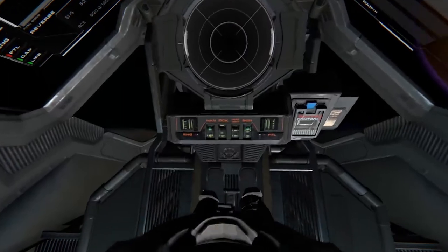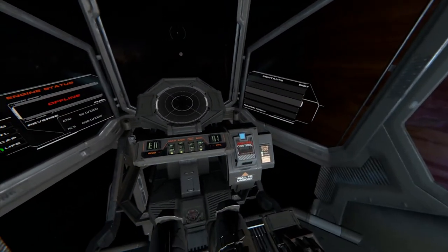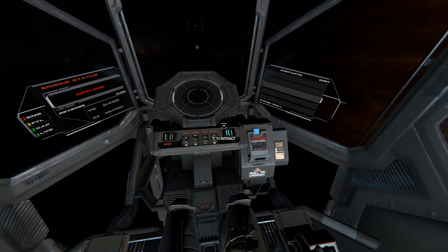Once you get inside your ship, you want to sit down and then turn on your FTL drive. And there you have it — that is how you get started in Hellion, how you get to your ship, and how you get started with everything else. The next guide you might want to watch is how to warp, and I'll have more guides coming after that. Thank you for watching, and don't forget to hit that like and subscribe button. If you have any questions or comments, feel free to post them in the comment section below — I'm always looking at it and I'll try my best to respond to you.